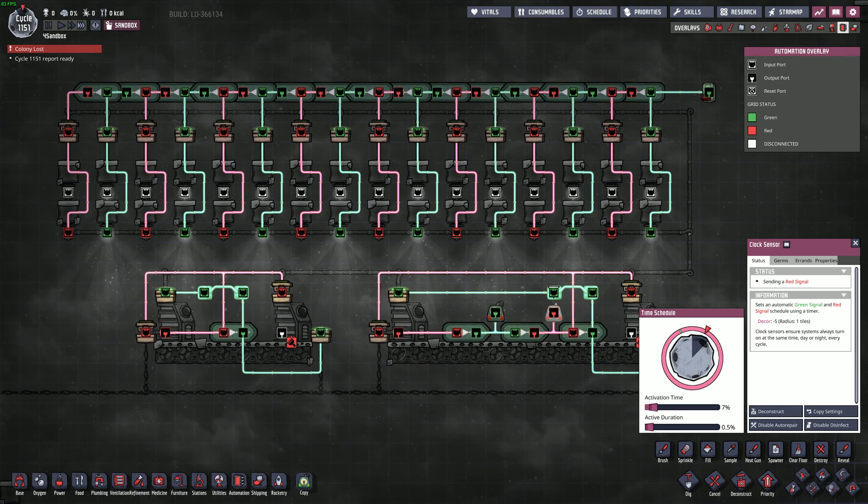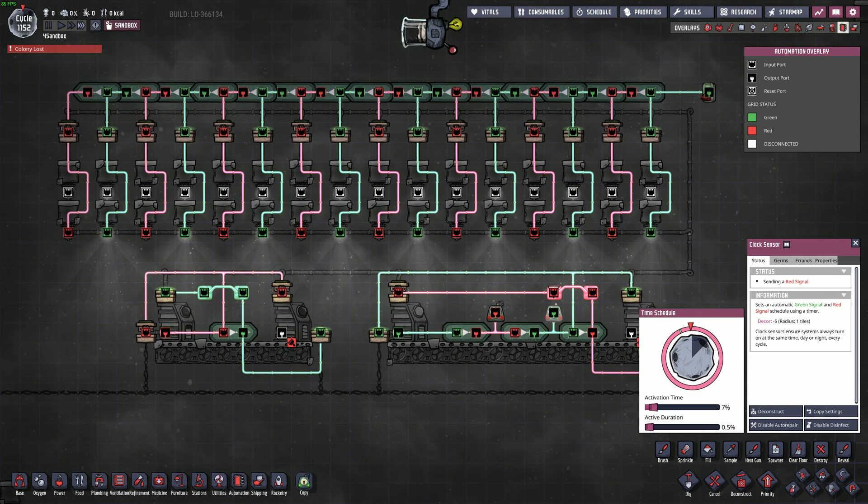Add another clock sensor to the other side of the NOT gate and you're good to go. For settings on the clock sensor, it seems to work just fine with the active duration set as small as possible — just don't make the activation times the exact same time. I like this setup since it requires the same research node as the traditional setup and is guaranteed to have your setup down for no longer than one full cycle if you happen to get hit by the bug.